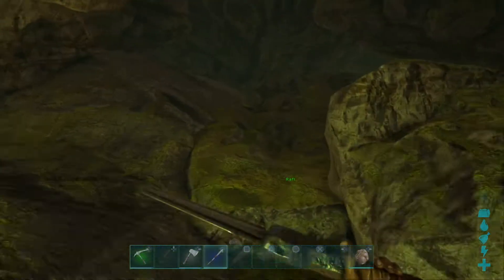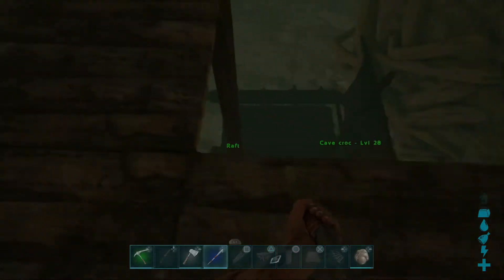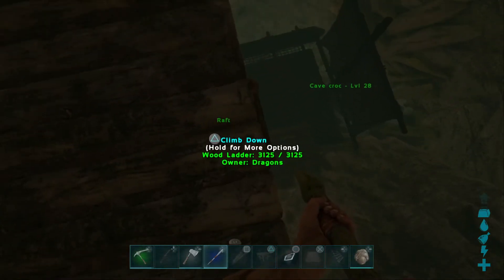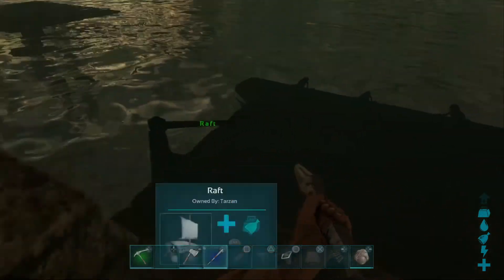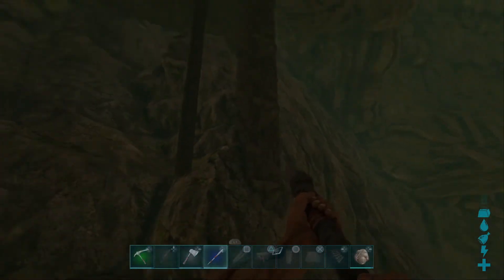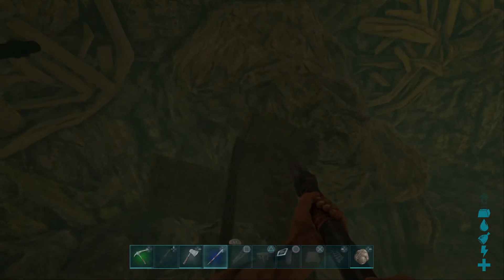You can't put any placements down here. One, two, three, four, five heights.